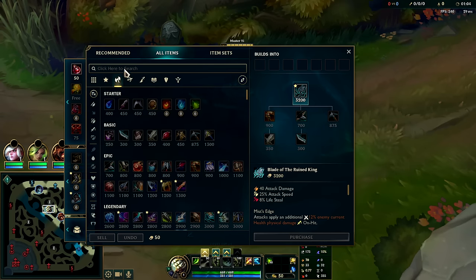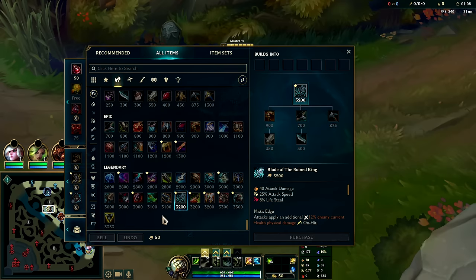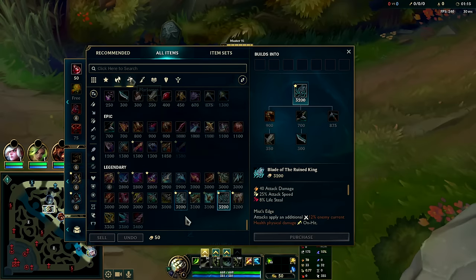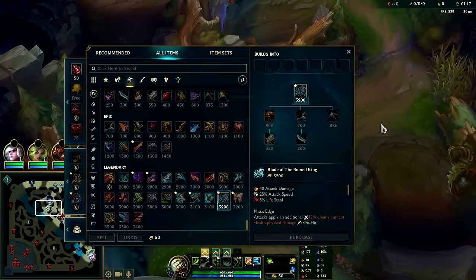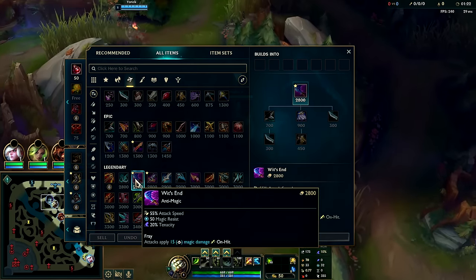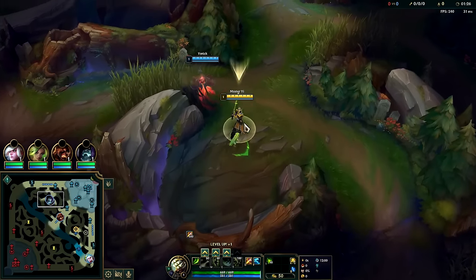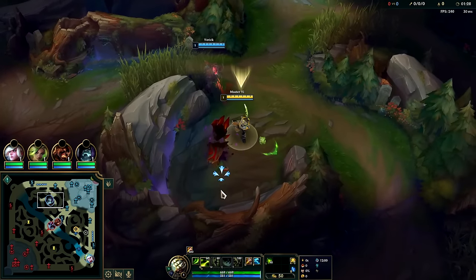Into a big fat Rageblade after you have your BORK and Rageblade — they don't even have Rageblade as a favorited item, they have it as a marksman item, which is incredible. After your BORK and Rageblade you want to typically go for Wit's End if they have plenty of AP. This is a 63% win rate build with the green jungle item, no potion needed.